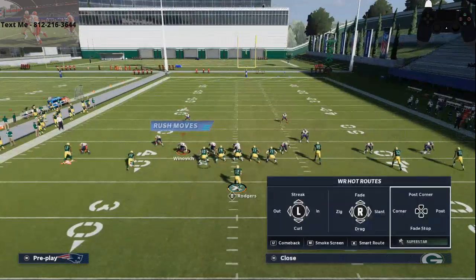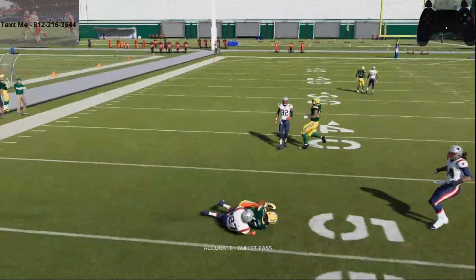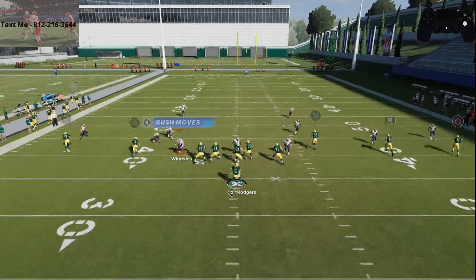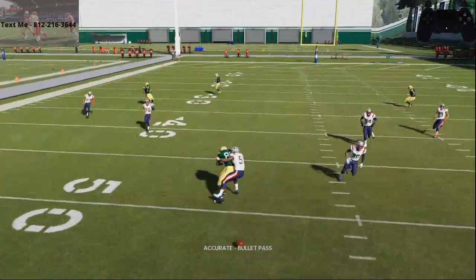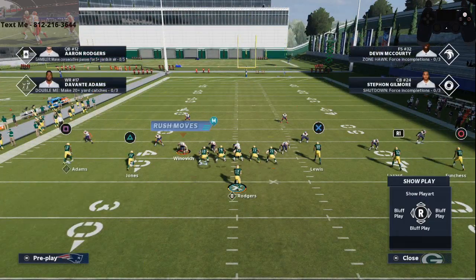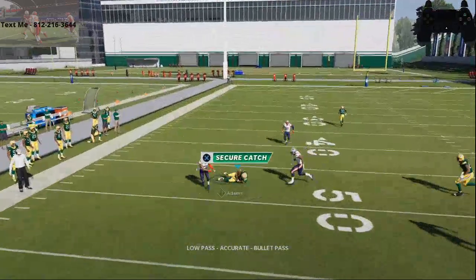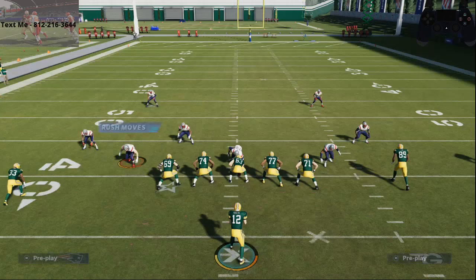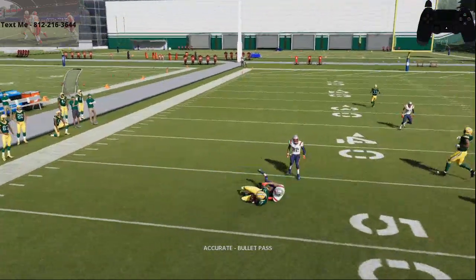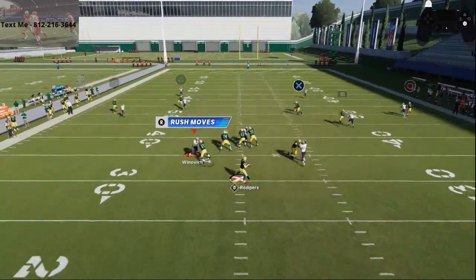The best hot route this year is the curl route. Against any coverage — man, zone, everything — as soon as the curl stops, he is going to be wide open. What I like to do is put curl route concepts on both sides of the field, then low-pass it. I swerve my receiver to get that inside position, shuffling his feet to get that stop route. Low balling them is really effective.